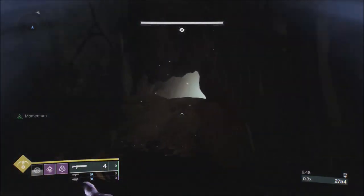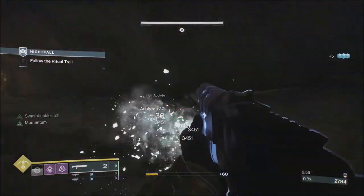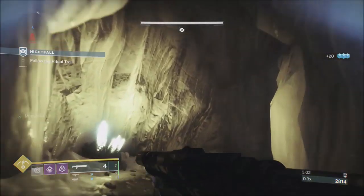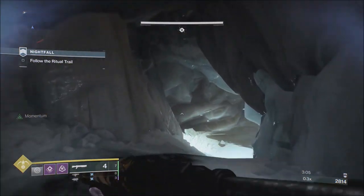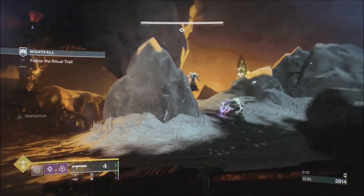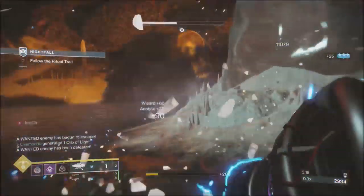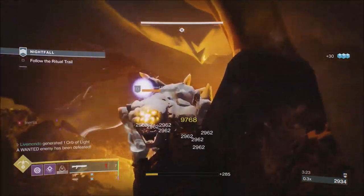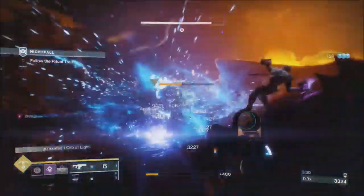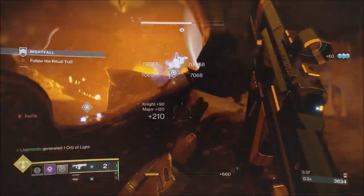Now we're going to run to the ogre. We're going to take out the wanted enemy with Warcliffe, dodge to reload the Warcliffe straight away, then take out the ogre with the shotgun and Loaded Question for the first two knights. Once we throw the orbs we'll switch to the other side, take out the ogre, and then put a tether where the ogre was so the two knights jumping down from the top level jump straight into the tether — easy pickings. Make sure you're reloaded when you get into this part, because it can be a nightmare.